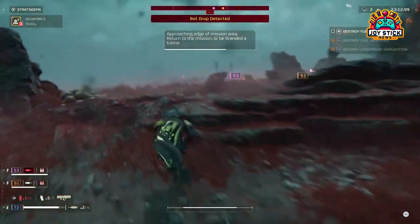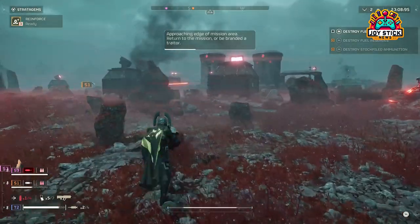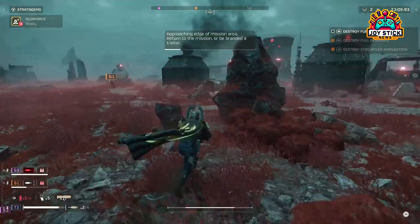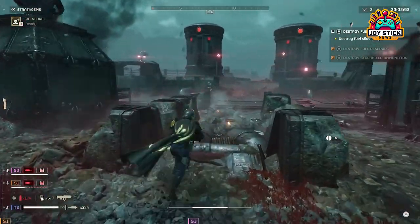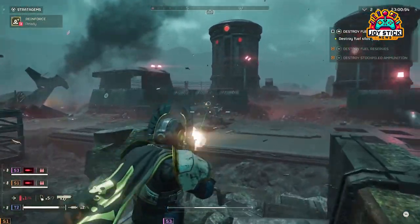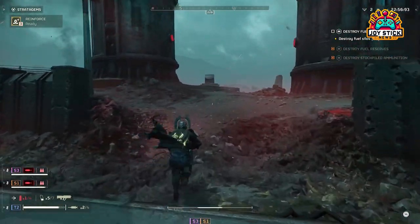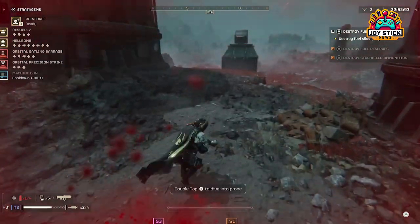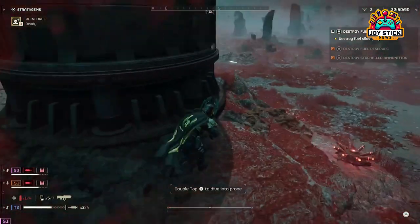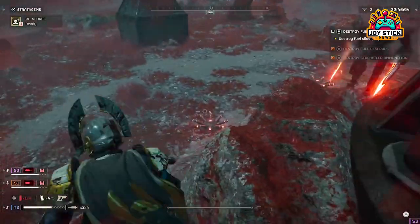Orbital Precision Strike. A cornerstone of any Helldiver's arsenal, the Orbital Precision Strike is available early but remains potent throughout your campaign. Its precise, high damage output makes it perfect for taking out key targets or breaking enemy lines. Utilize it when enemy clusters are immobilized or when you've got a clear shot at strategic objectives. Timing and accuracy are crucial — mark your targets carefully to avoid friendly fire and maximize destruction.